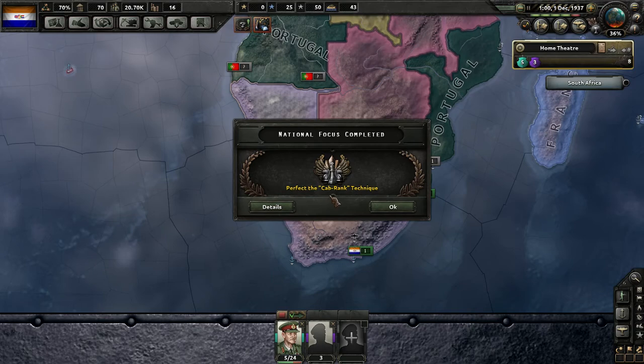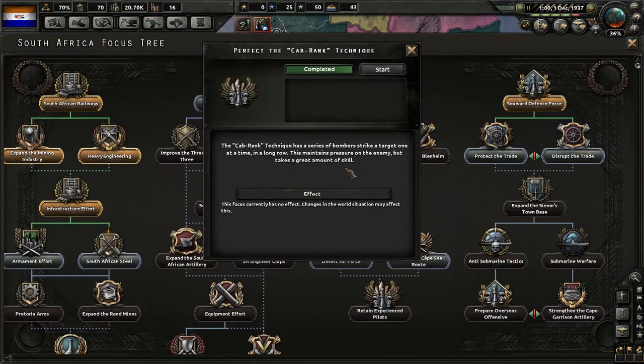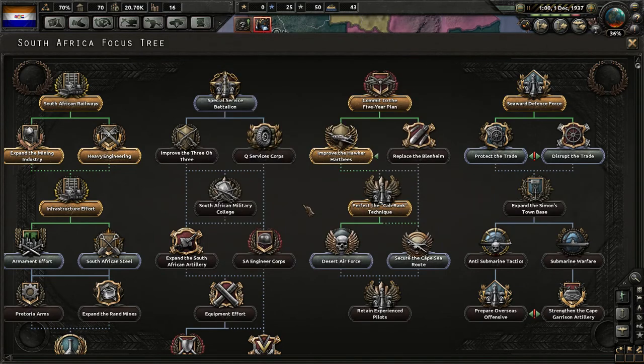Perfect the cab rank technique — 'Cab rank technique has bombers strike a target one at a time in a long row. This maintains pressure on the enemy but takes a great amount of skill.' As opposed to all in a clump hitting them once — this is more continuous.